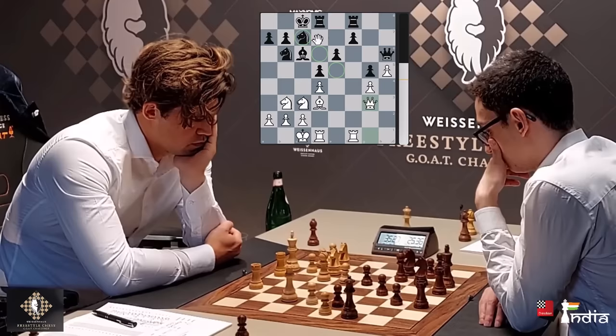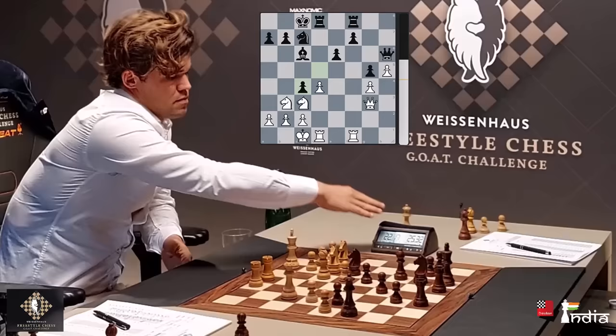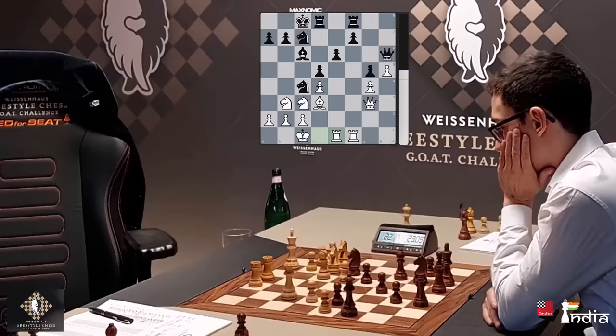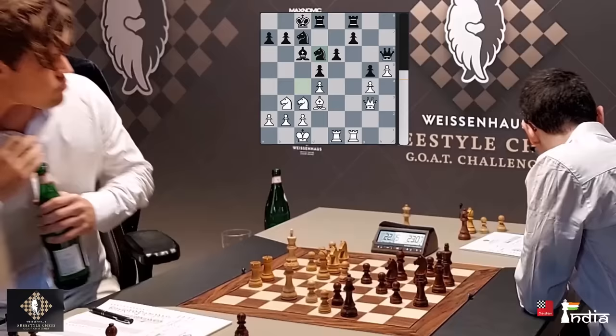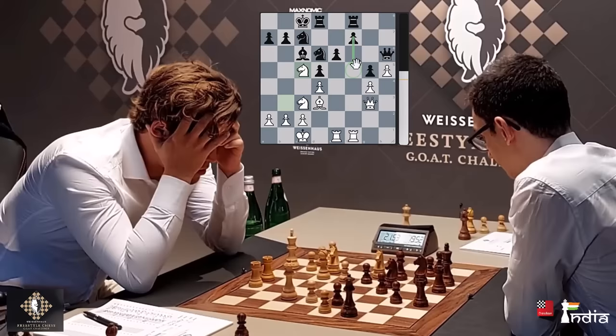Knight comes in to C4, and Caruana is trying to put some pressure. A good idea is to take, take, play Nd2, and this line gives White a big edge. But instead Magnus goes Rc1, and this gives Fabi some fighting chances — he can now move his knight back, and that's exactly what he does. Caruana making a comeback here. Whoever wins this is going to take the title. Knight C5, and now Caruana needs to strike in the center with F5 — that is an important move, and he does it. F5. He is one of the best players for a reason, able to find these critical moves.